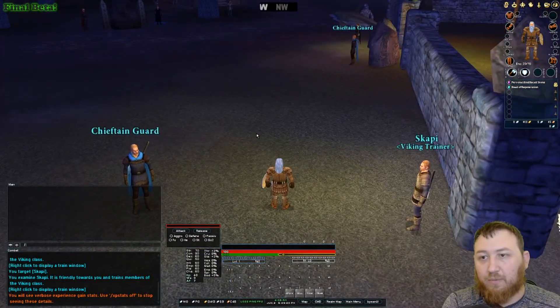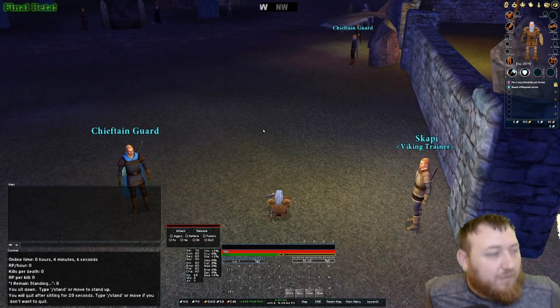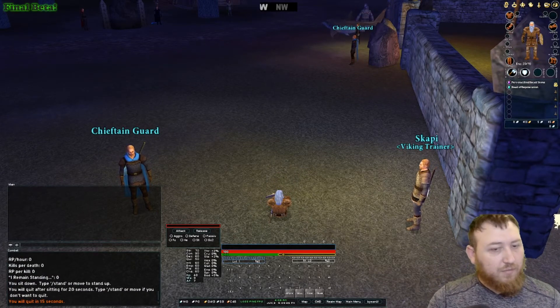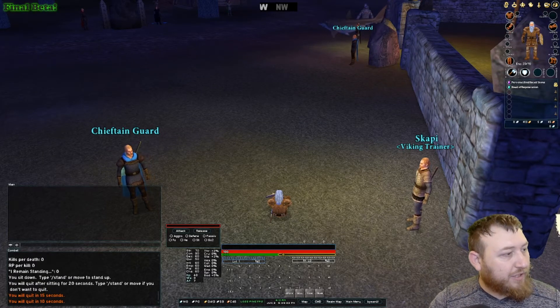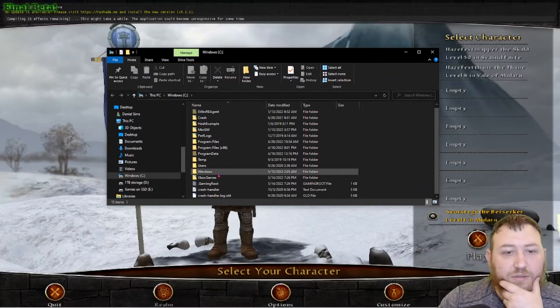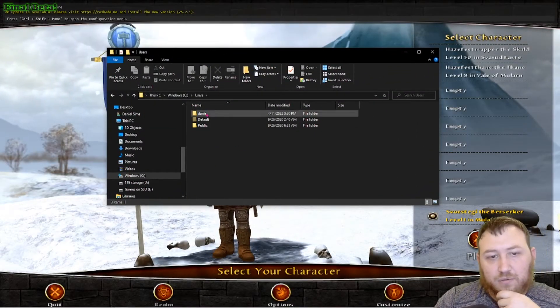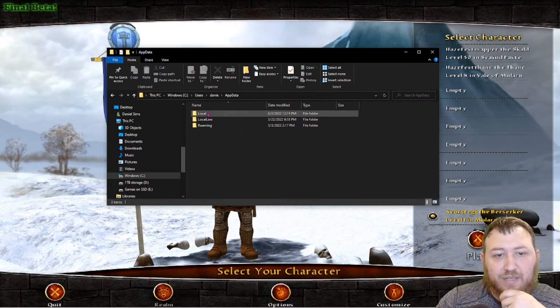Now that we have everything set up the way that we want, we're going to go ahead and quit out of the game back to the character select. While that's happening, we're going to go into our folder here. In this folder, we're going to go to the C drive, we're going to go to our users folder, I'm going to go to the name of our computer, scroll down to app data.